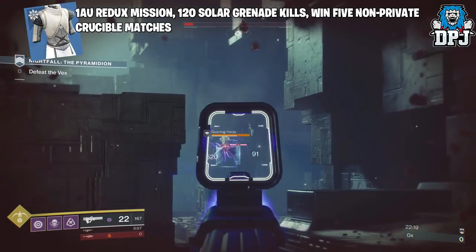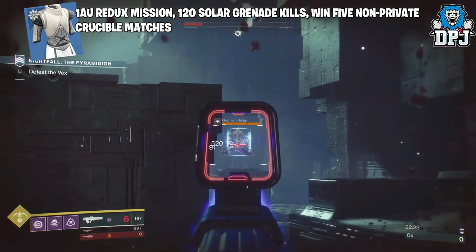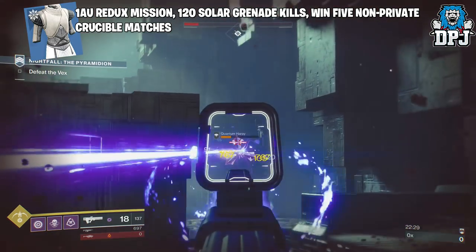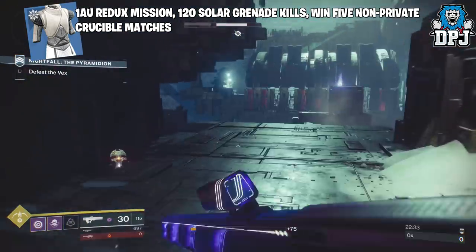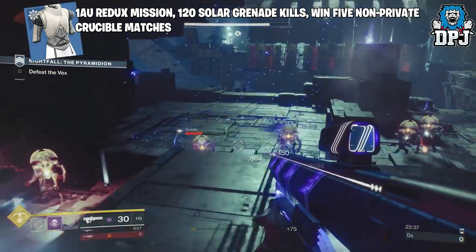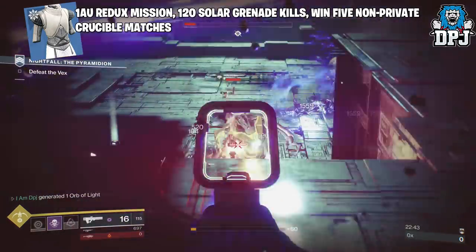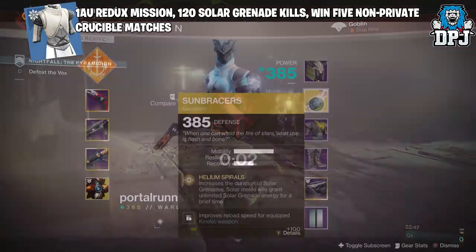For the Warlock chest piece you need to complete the 1 AU Redux mission, get solar grenade kills, and win 5 non-private crucible matches. For the solar grenade kills, much like the Hunter void grenade kills, load up the Prestige Nightfall using only Grenadier as the mod, make your way through until you get to that room. Use your solar grenade to take enemies out, then kill yourself before taking out every enemy so you can spawn back in and repeat.